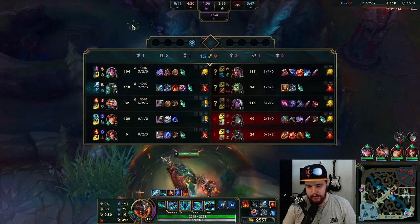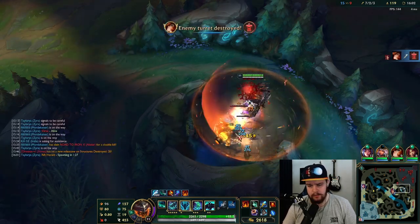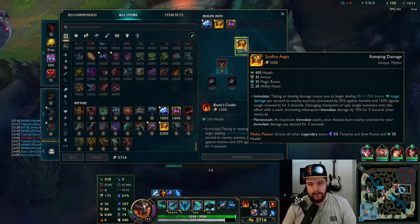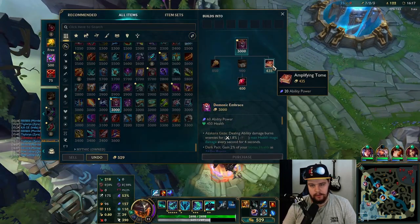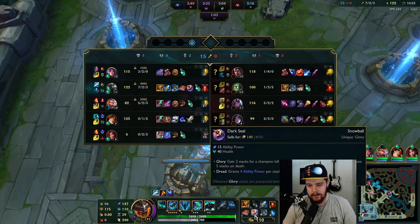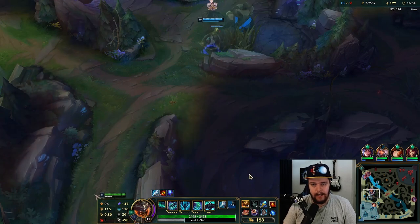I'll take the camps I can from Amumu and then look for something afterwards. I'm probably going to recall right here because I have Sunfire — doesn't really make sense not to. You don't have to upgrade to Mejai's by the way; you can just let it sit on the Dark Seal. Because if you have that on a couple stacks — once it has 10 stacks it'll basically be like a large AP item with 40 extra HP — so definitely not bad to just sit on if you have the money.